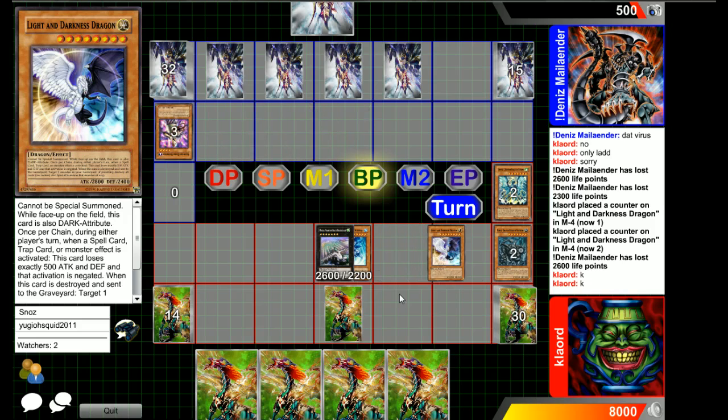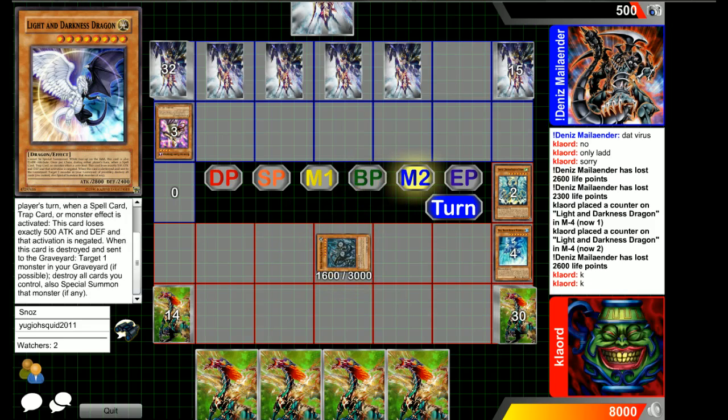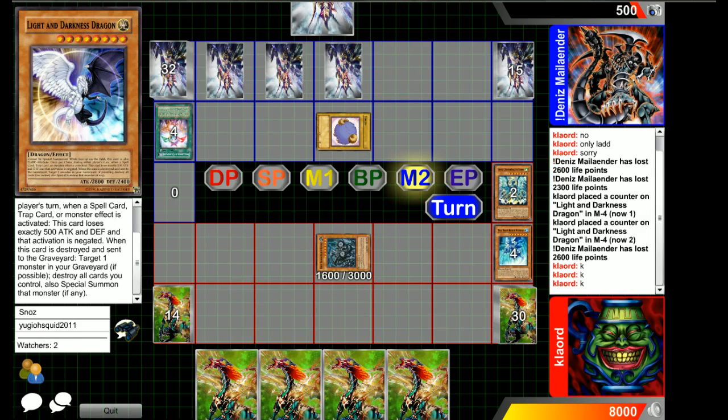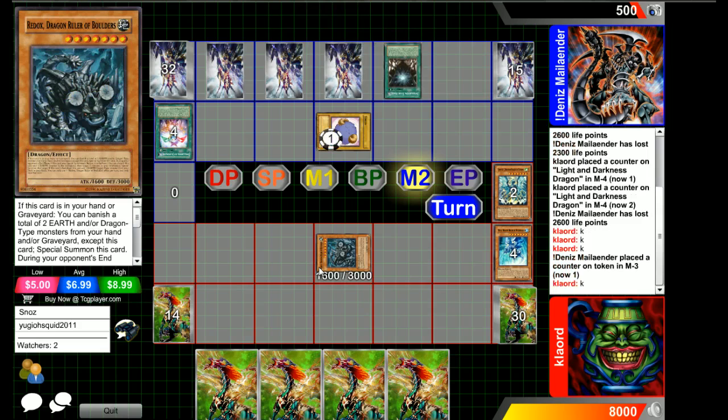The Spellbook player doesn't seem to have many outs. When this card is destroyed and sent to the graveyard, you target one monster in your graveyard — if possible, destroy all cards you control and special summon that monster. So he special summons a Redox, which will return to his hand at end of turn.